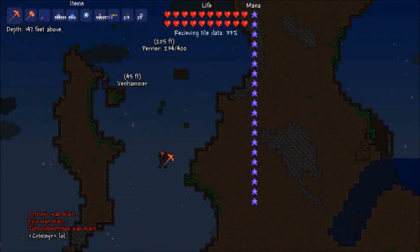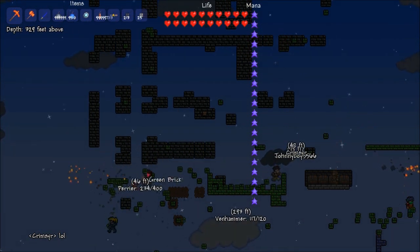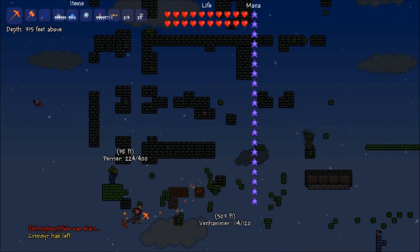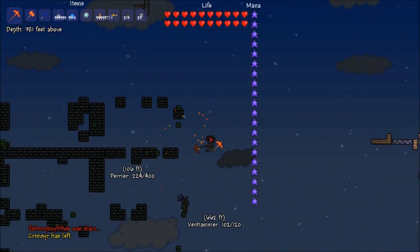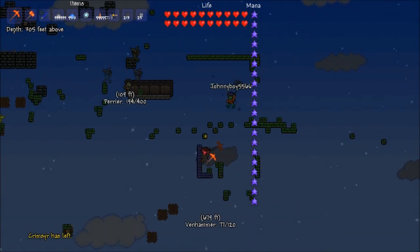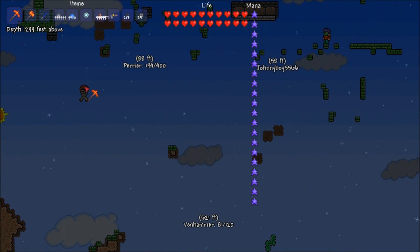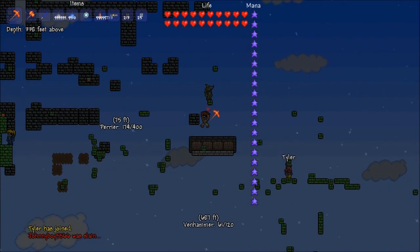Making big holes is kind of pointless to an extent. It looks ugly sure, but they'll just reset the map. If you just keep destroying their main area and not making a giant hole, they seem more reluctant to keep the same map. So yeah, it's just a bit of griefing. See you guys next time, bye.